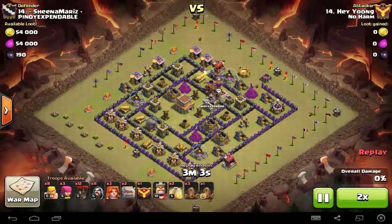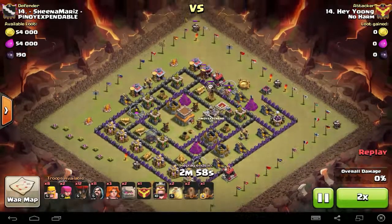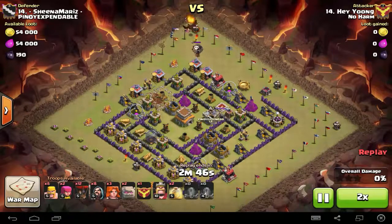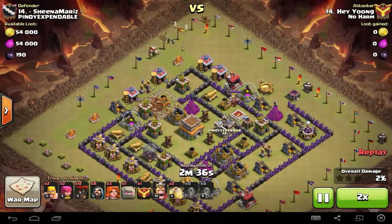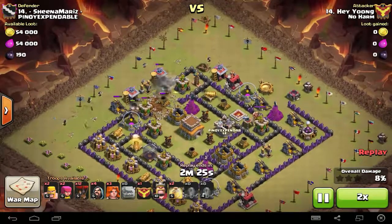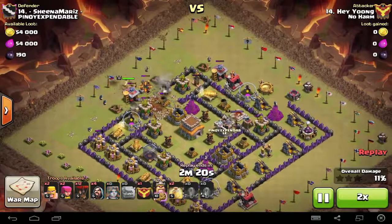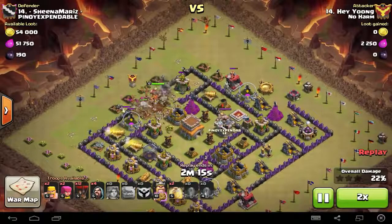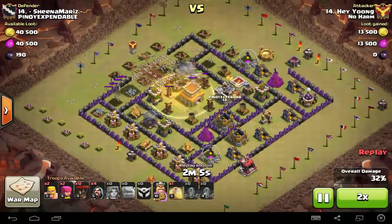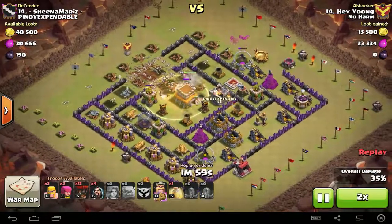What's up guys, it's Keef here. Today we're going to talk about a powerful Town Hall 8 attack called Govalo. Basically it's a combination of Golem, Valkyries, and Balloon. This is one of the most powerful Town Hall 8 attacks to date, if you're using it on the right base. Thanks to the December 2015 update, this attack has become even more powerful, which I'll show you later.